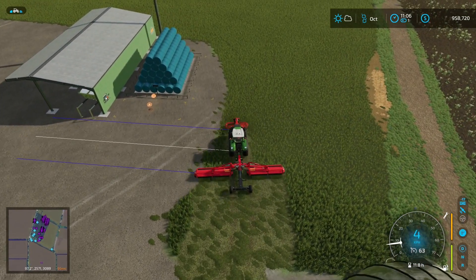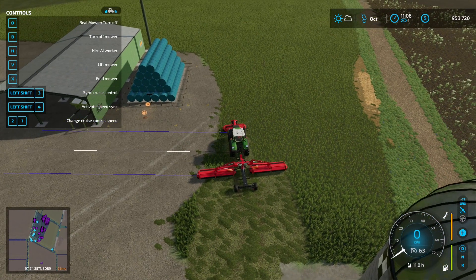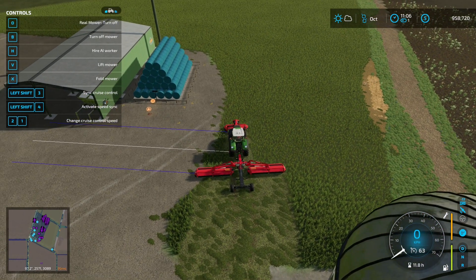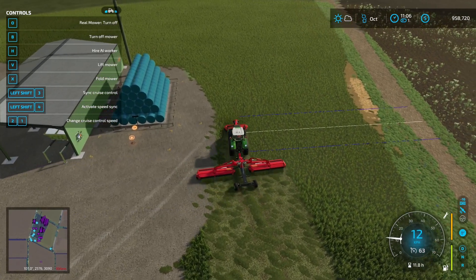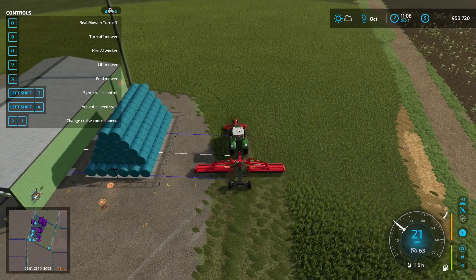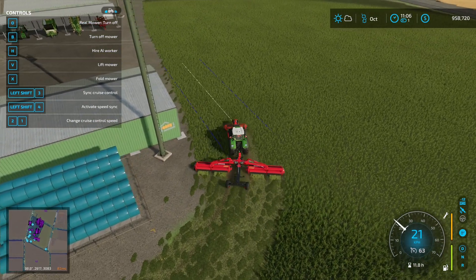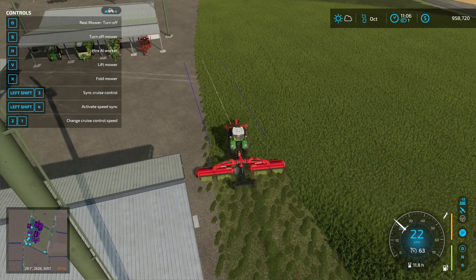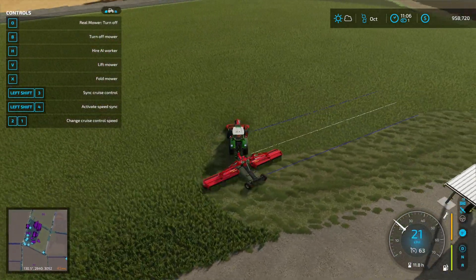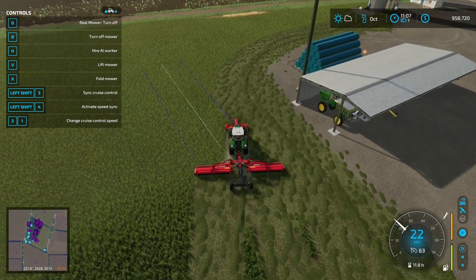Does this have swathing? It should. Real mower — turn off. I don't know what that means. That is something I am unaware of. So there is no swathing, which is fine. It's surprising because this looks very much like the mower that I've used before that does that. But it's possible because they figure you're going to windrow anyway, so they don't worry about it.